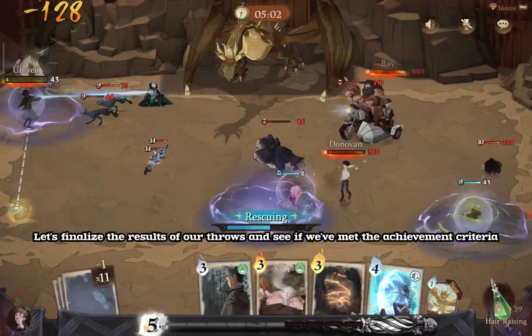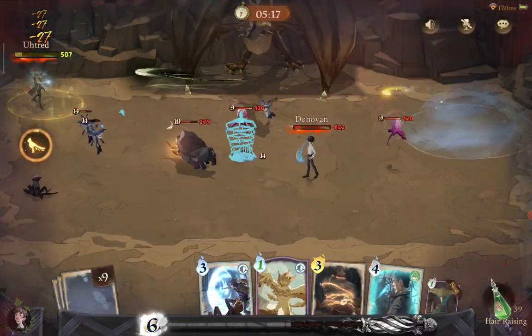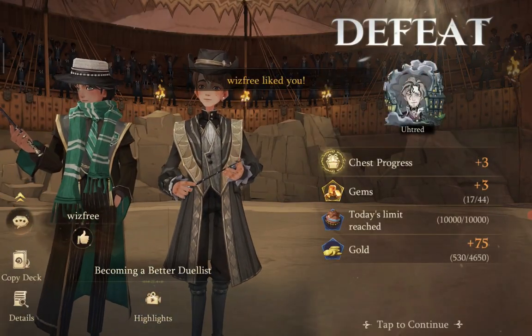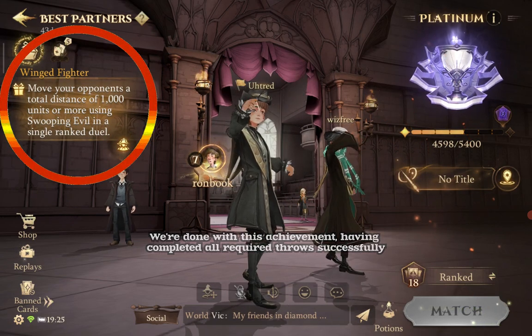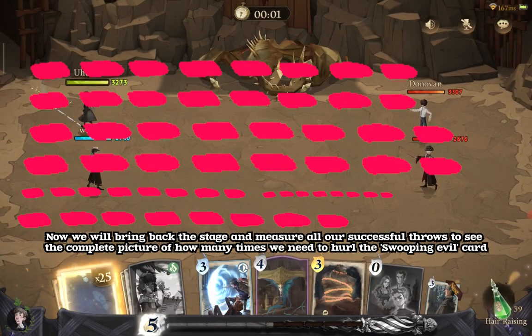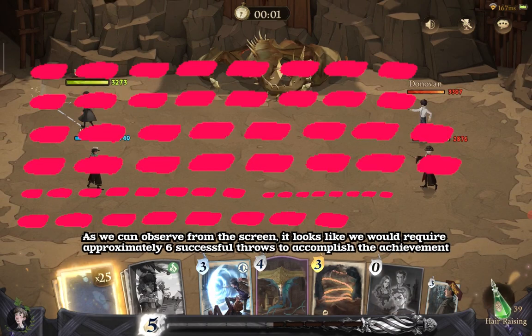Let's finalize the results of our throws and see if we've met the achievement criteria. We're done with this achievement, having completed all required throws successfully. Bringing back the stage and measuring all our successful throws, it looks like we would require approximately six successful throws to accomplish the achievement.